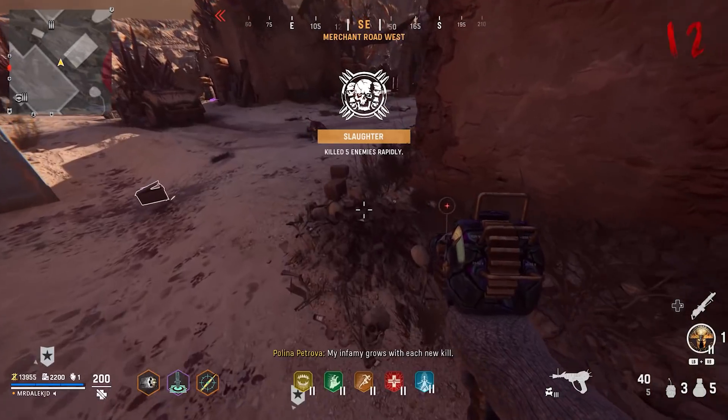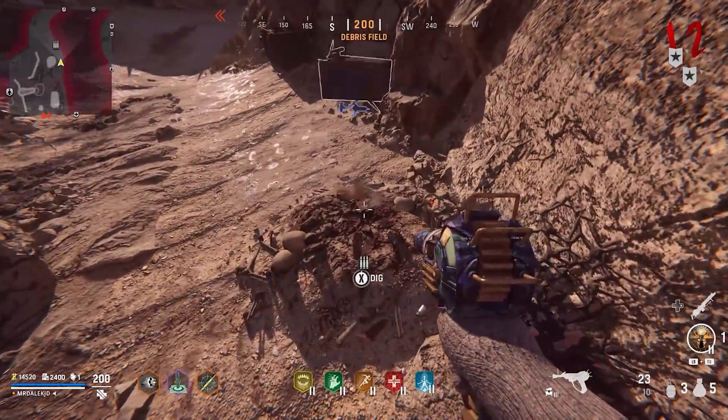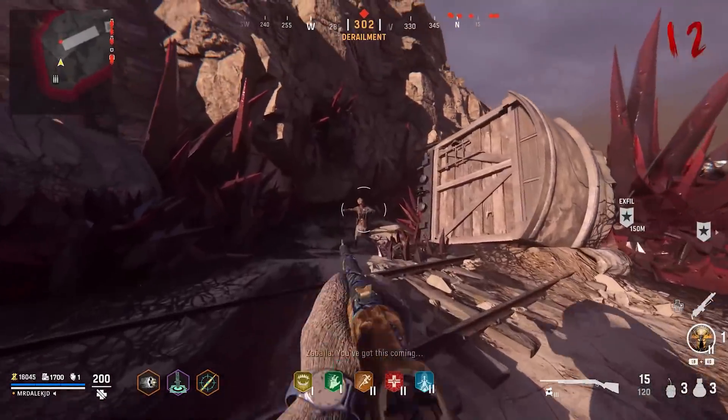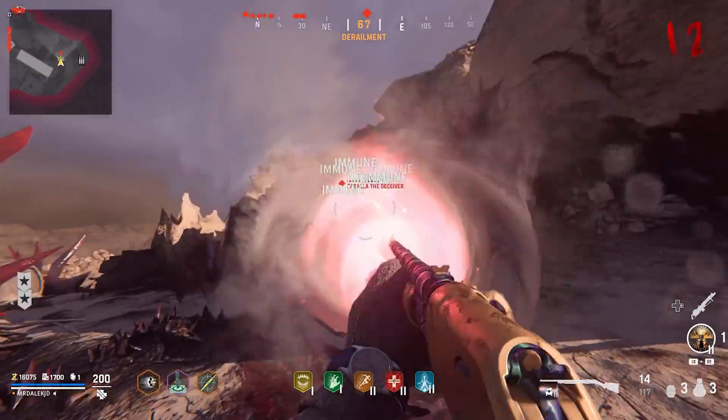There are quite a lot of dig sites hidden, sometimes in plain sight, and you'll be trying to find every single one to dig up certain items. Most of the time you might get a monkey bomb, a salvage drop, or even a weapon. On the very rare occasion you'll get one of the side easter egg items. We'll start off with the antenna easter egg.